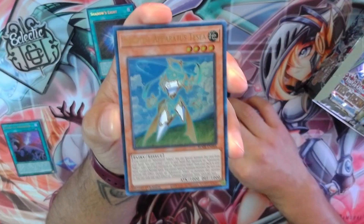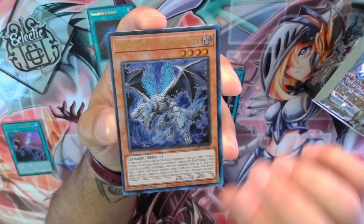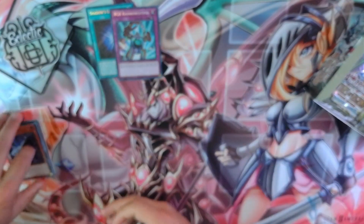Shogi Brook, Apparatus Tessia, Ghost Fusion, Ghost Wavering of the Underworld, and RGB Rainbowlution. First time pulling that card.